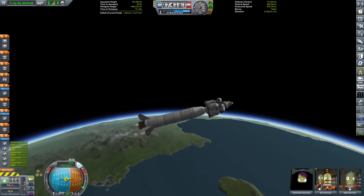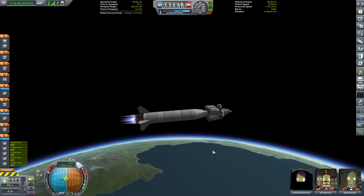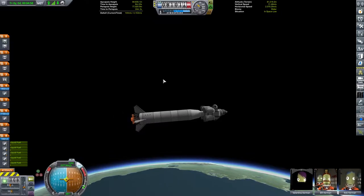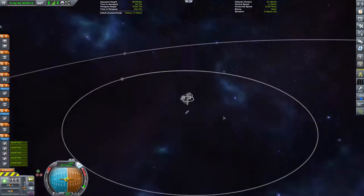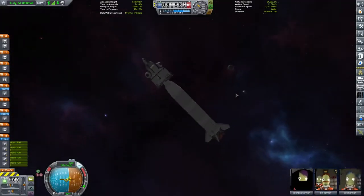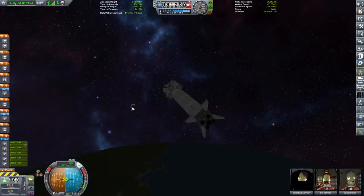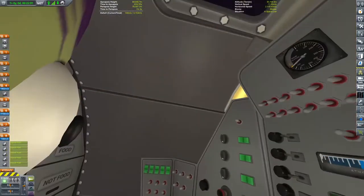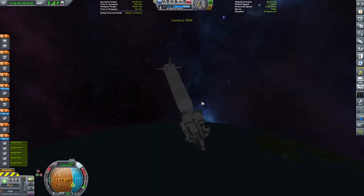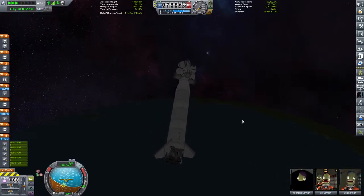We find ourselves above the atmosphere at 75 kilometers up — five kilometers above it, then ten. I'm thinking about making a circularization burn. At the top of our screen, thanks to the Kerbal Engineer mod and to Bill Kerman being on board, we have readouts for apoapsis height, time to apoapsis, periapsis height, time to periapsis, and fuel readouts. On the right we have terrain readouts: speed relative to terrain, the biome, and similar data — very helpful for collecting the correct science at the correct time and maintaining a precise orbit.